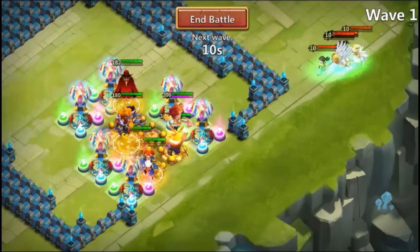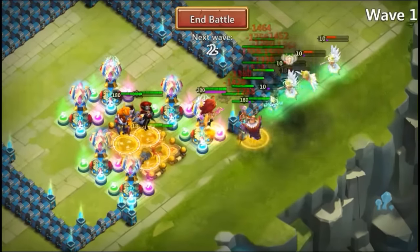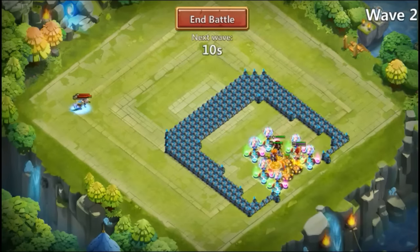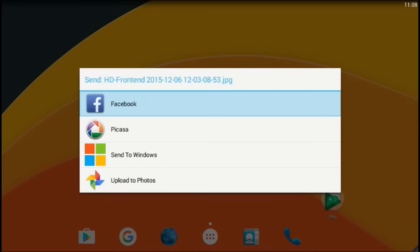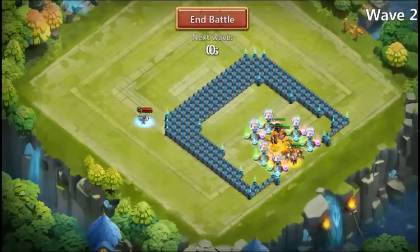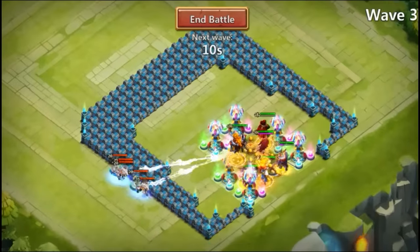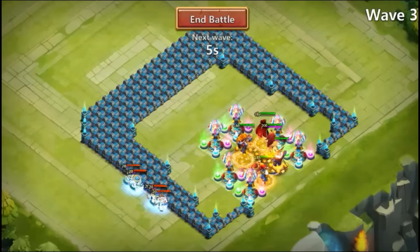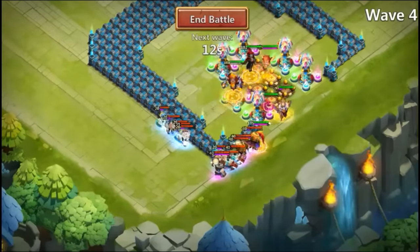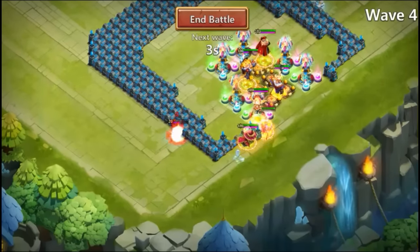I dropped the towers a little bit down so that way they provide more protection for the heroes if a bug spawn happens. We're going to see how this one works. Nothing is really happening right now — nothing interesting. Here is the fourth wave, this is a little bit more challenging. Hopefully we kill them before the other wave spawns, and yes we do.